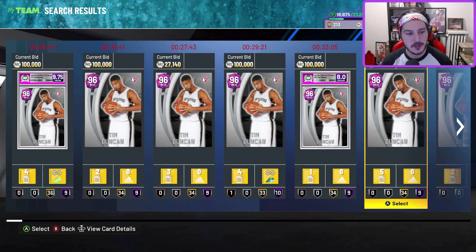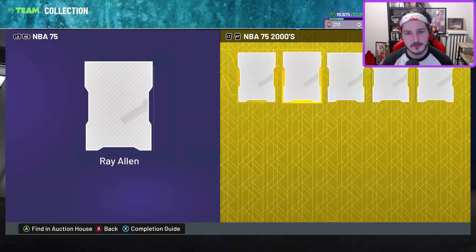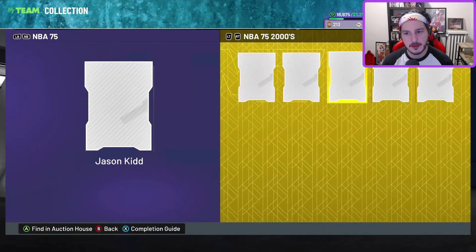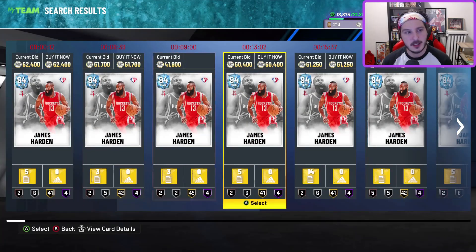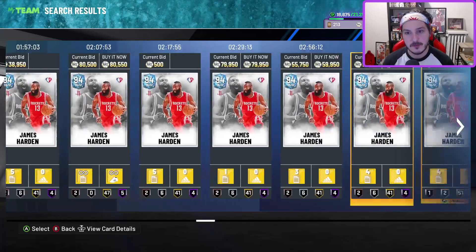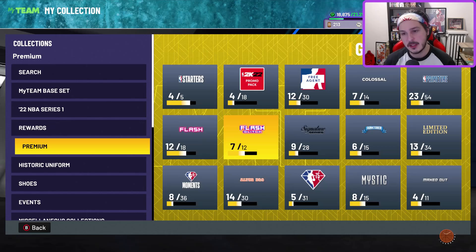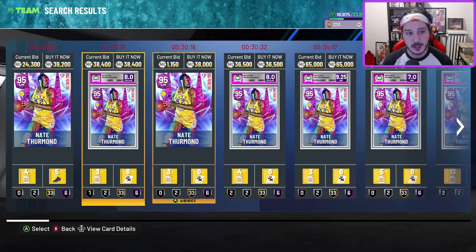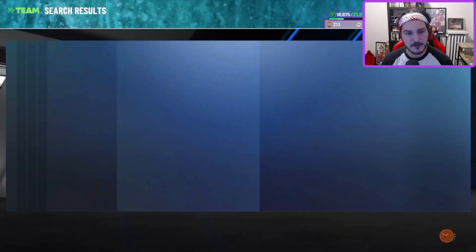Tim Duncan — there are a lot of him on the market. Ray Allen — not very many up either. Overall it didn't have a noticeable impact on a lot of the pink diamond or above guys. James Harden is a lot cheaper than he was before. Looking at the non-NBA 75 versions of the guys — they did go down a lot. Nate Thurman's at like 36k, so about 10k cheaper than his NBA 75 version, probably the same with Moses.